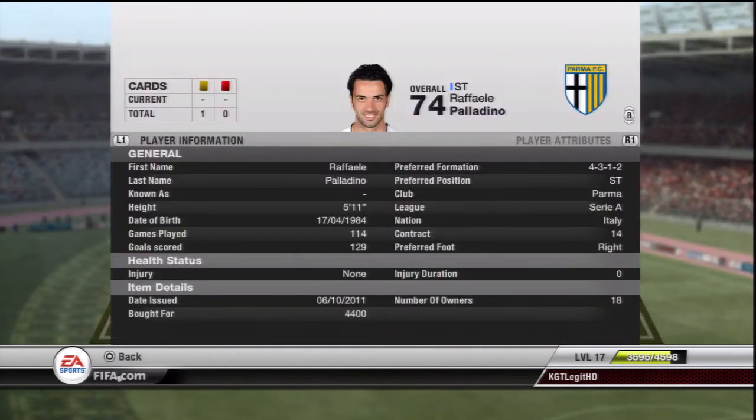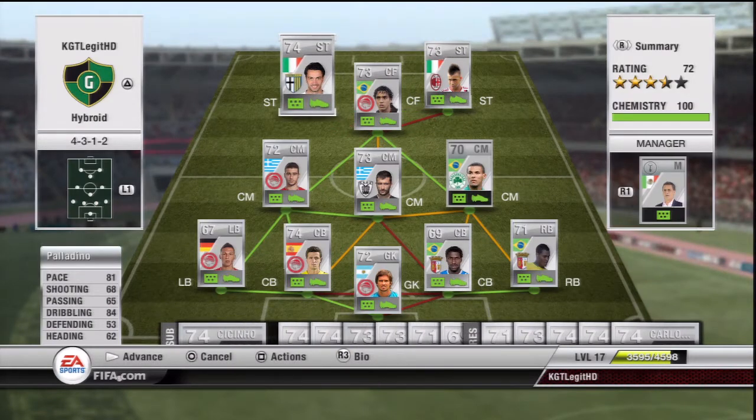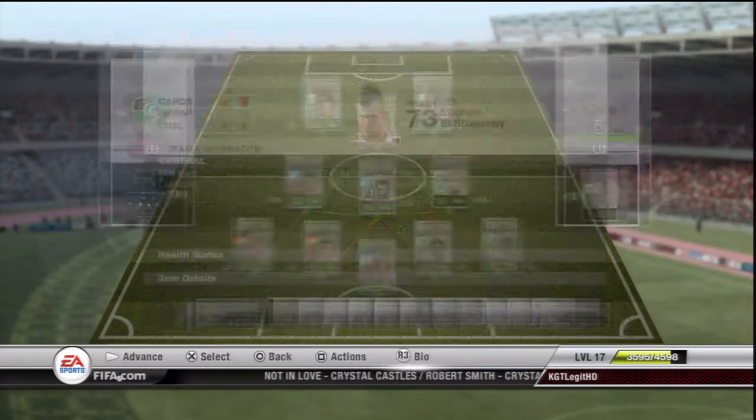Then we've got Palladino. He costs quite a bit actually, but he's got 4-star skills and a cheeky little smile that just begs you - 'Put me in your team. Come on man, I'm from Italy. I'm a sexy Italian.' Palladino. 4-star skills, 81 pace, dribbling 84. He's not really a striker - he should be sitting just behind - but for the sake of the little guy to his right, he's in the striker position.